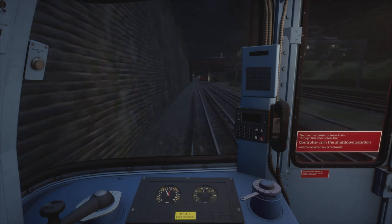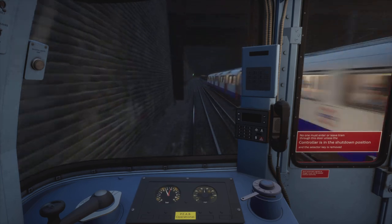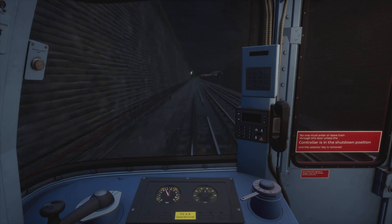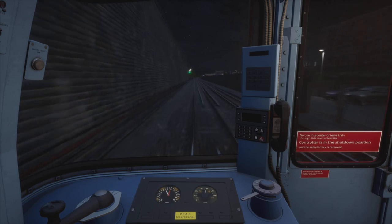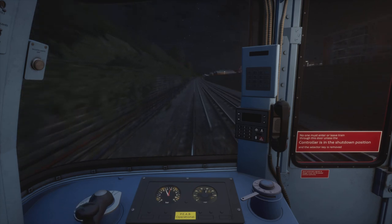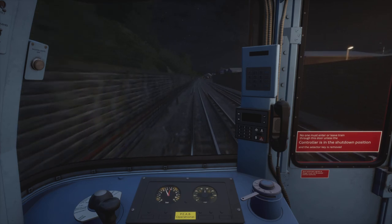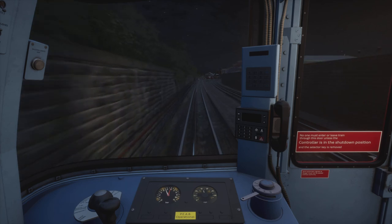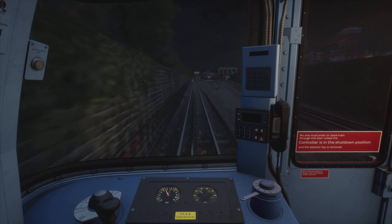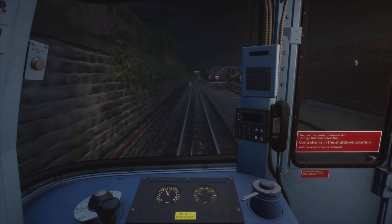You can see in the distance a signal with a position four junction indication telling us we are being routed onto the London Underground network. I'm going to shut off the power as we pass this signal and get a brake step one application in to bring us down for the 15 miles an hour speed limit associated with the turnout through Queen's Park shed and into Queen's Park station on the London Underground platforms. London Overground has separate platforms at Queen's Park.